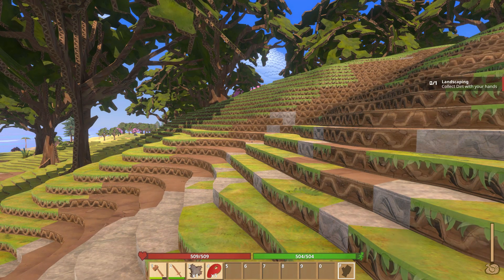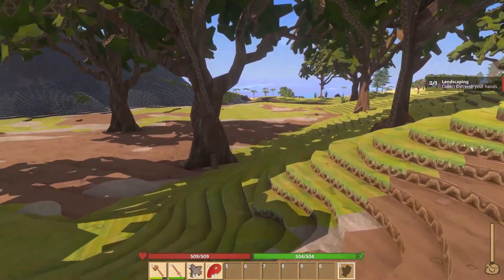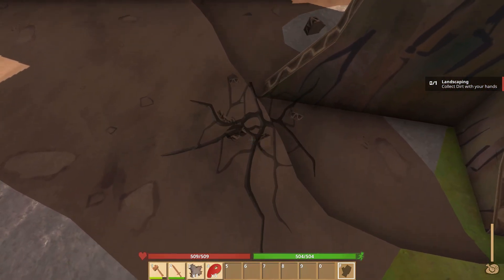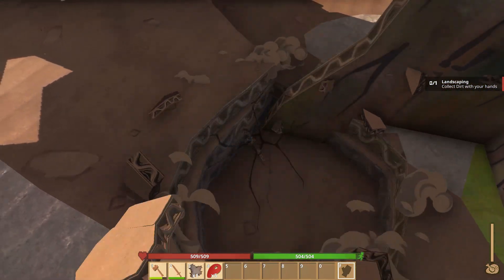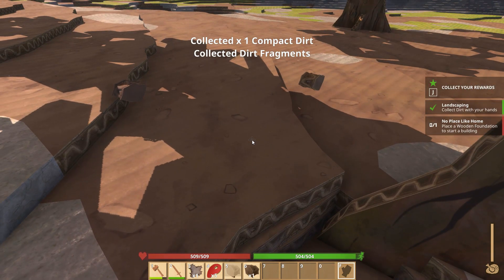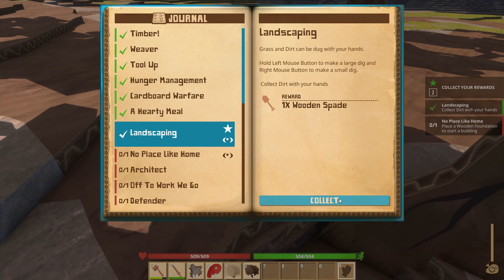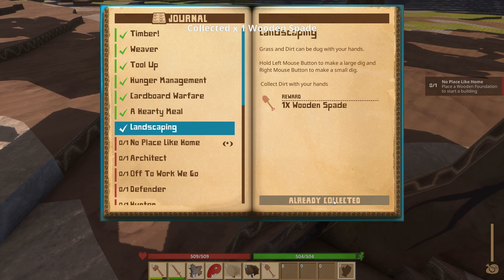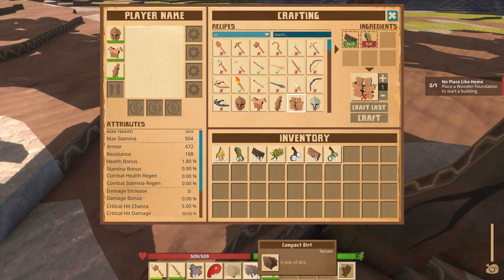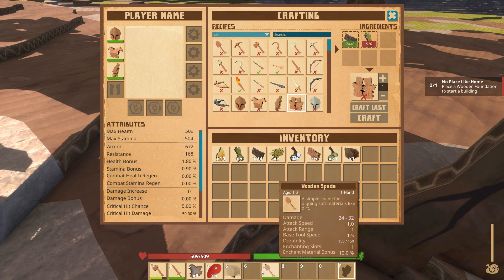Now we need to collect dirt with our hands. We'll just come down here to this nice flat area and play in the dirt — nothing like playing in the dirt. Okay, so we got ourselves some dirt, wonderful. We got ourselves now a hoe or a shovel — I can't think of my words. So we're just going to keep this.